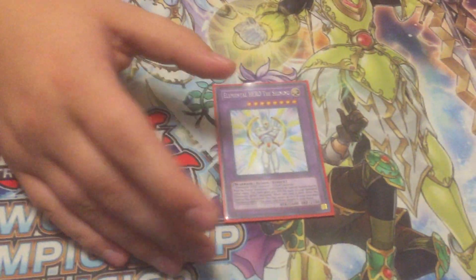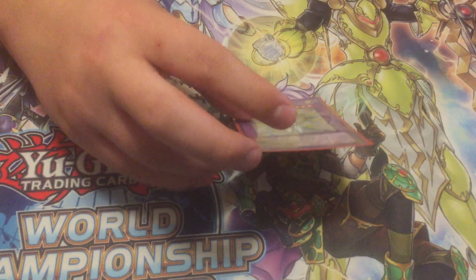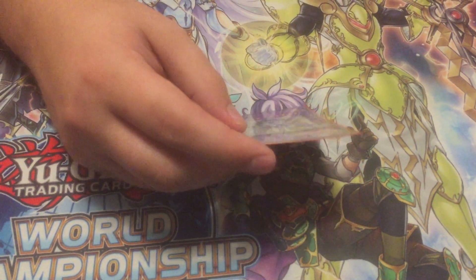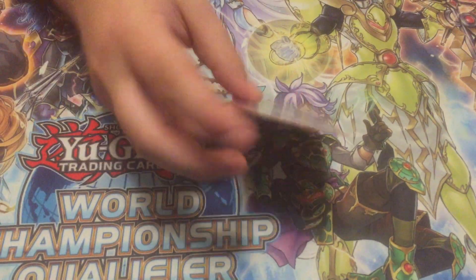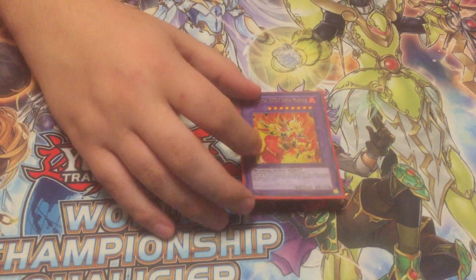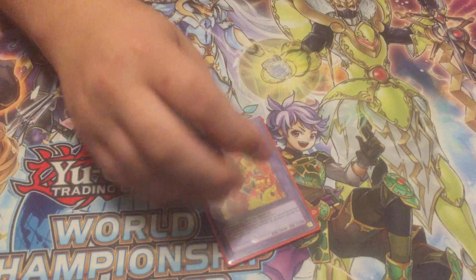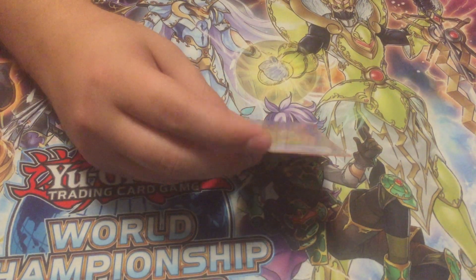One Elemental Hero The Shining — this is your light one. Shining gets 300 extra attack for every banished Elemental Hero. Usually we don't get him to a crazy amount because we're not playing a heavy Elemental Hero build, but I go into him fairly often because Neos is light and Prisma is light, so he comes out fairly often. He's a good card.